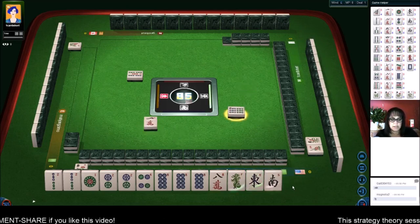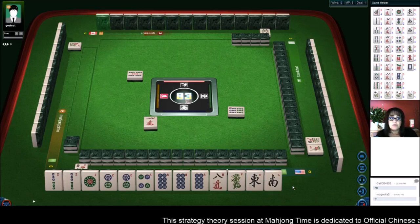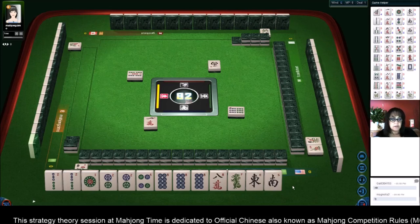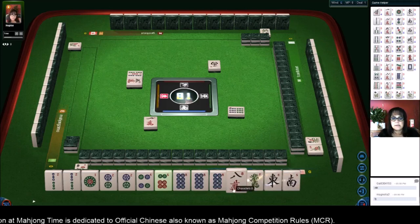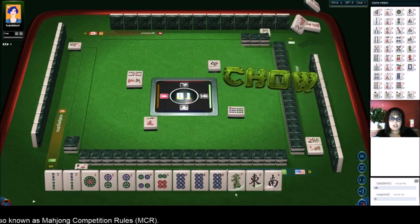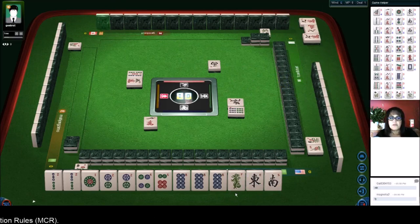All pung number 49 is six. All symbols number 68 is two. If we void a suit - the eight crack for example - that's one voided suit, that's number 75, five. Characters there's a six. Let's void a suit. Eight characters - okay, so we're really close to a half flush also. Half flush is north wind six.